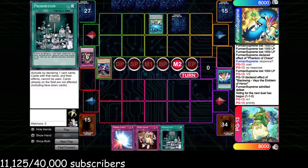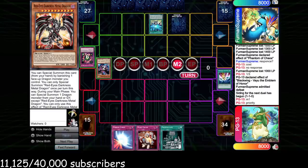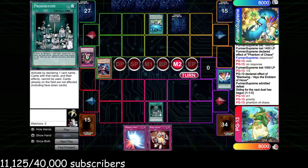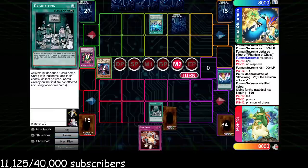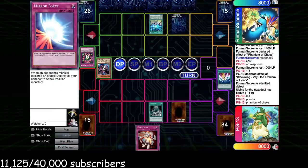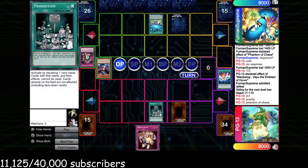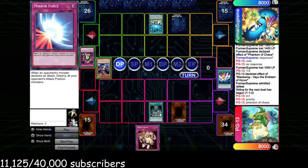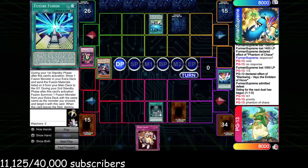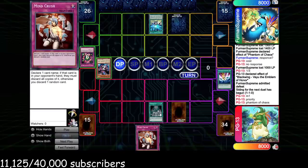We have Prohibition which we're basically forced to play here to name Phantom of Chaos — if he has it, he can normal it, copy Darkness Metal, bring out Dark Horus, and we just lose. So I name it, then set Mirror Force: if he attacks I want to Mirror Force him; if he Typhoons it, I'd rather he Typhoon the Mirror Force than the Prohibition. Basically if he Typhoons Prohibition, Summons Phantom, copies Darkness Metal, brings out Horus — at least I can Mirror Force his two monsters if he summons Horus in attack position.